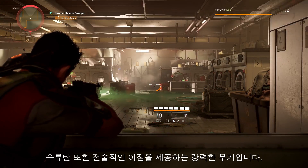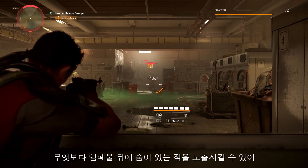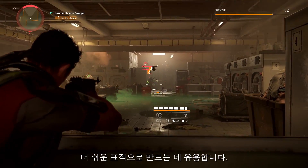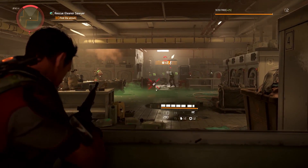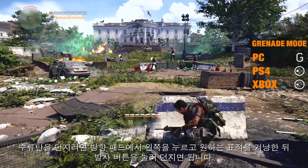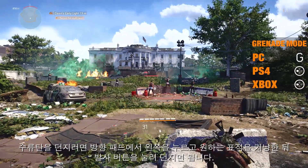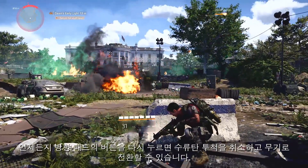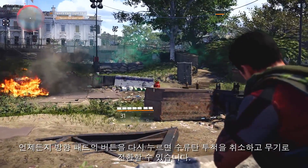Grenades can also offer a powerful tactical advantage. The damage they can put out is fantastic, but you can also use them to flush an enemy out of cover, leaving them out in the open for an easier shot. To throw a grenade, hit left on your D-pad, line up your intended target and hit the fire button to throw. At any time, you can cancel throwing your grenade by hitting the button on the D-pad again to pull out your firearm.